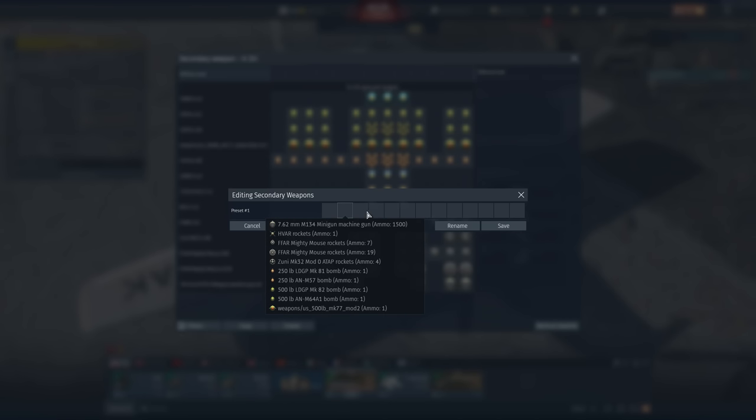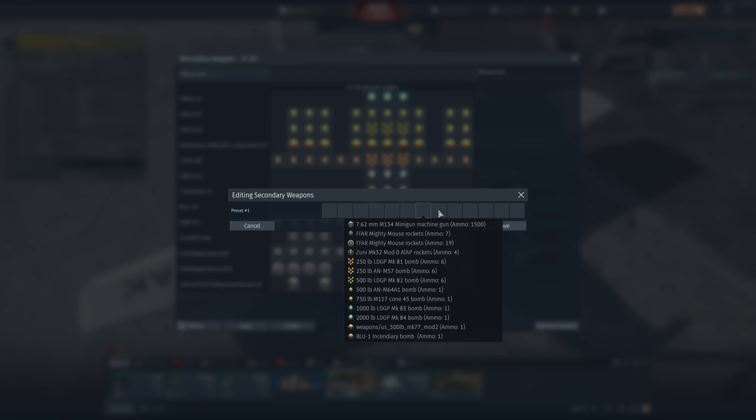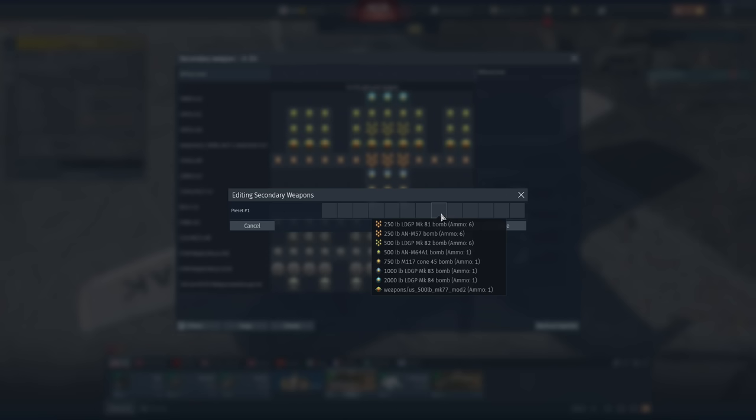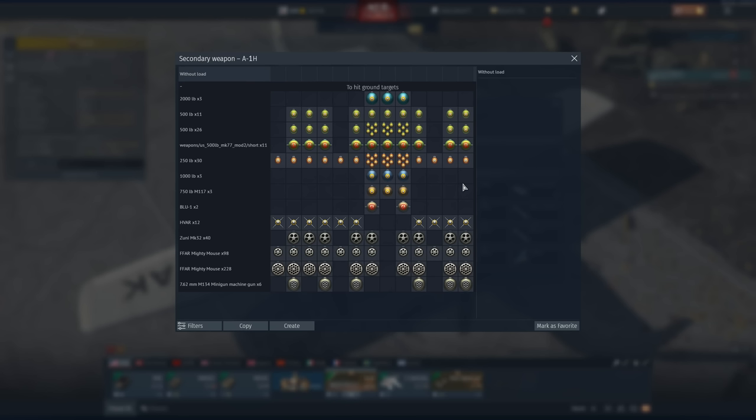Now this might look like it's a lot, and it is. The plane itself handles a little bit sluggish, it is not very fast — it goes about 580 on the deck. But I wanted to show you the lift that it has. It's absolutely ridiculous. And that's really all there is to it. This is going to be an attacker.